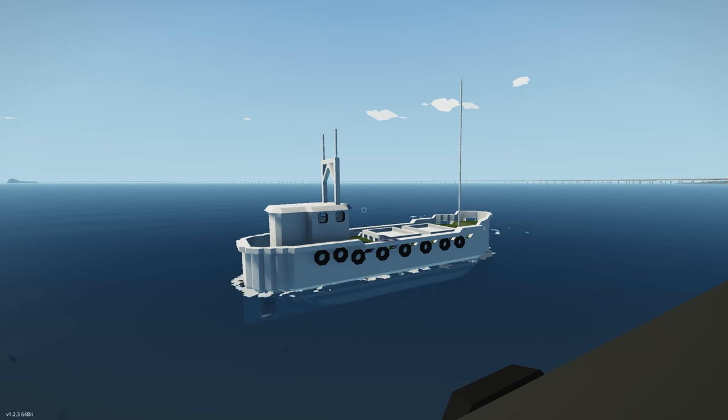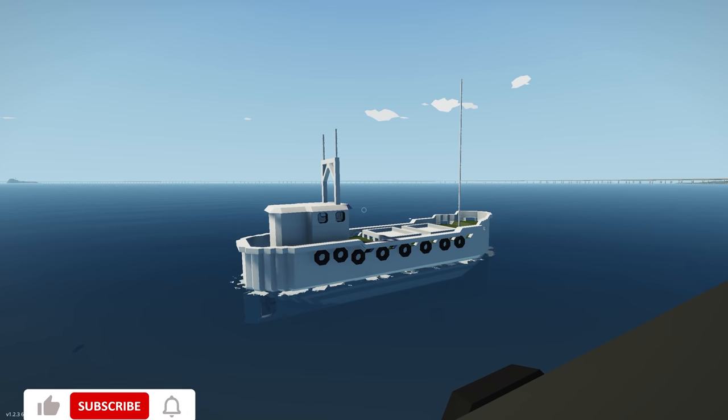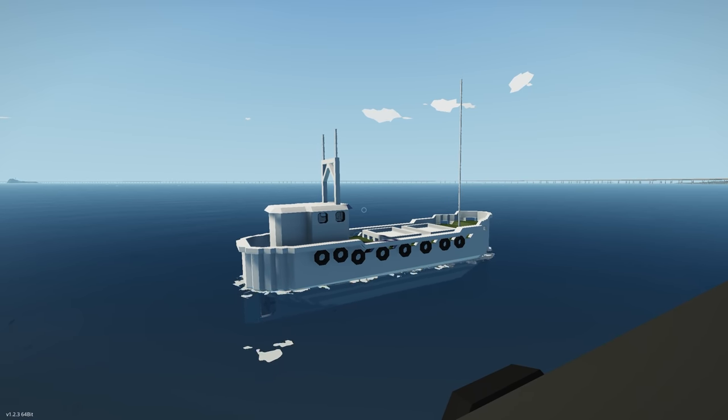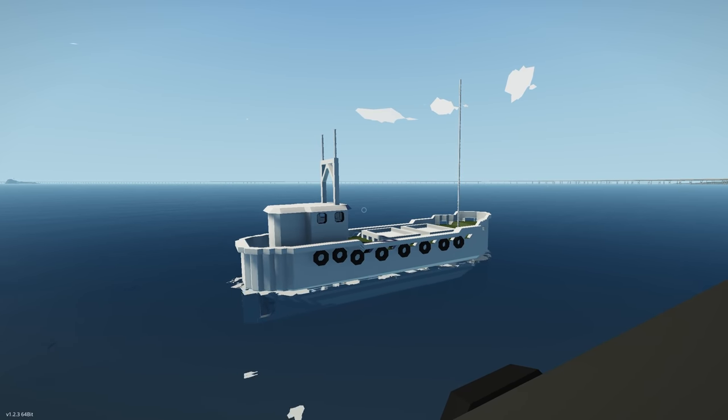Welcome back to another Stormworks video. With the recent addition of coal, nuclear, and steam, we've done quite a few videos covering how to build examples — whether it's a test bench or a train. So I thought, why not build a fully working coal-powered steamboat here in the game? We've built a train already, so it'd be a great time to build a boat.